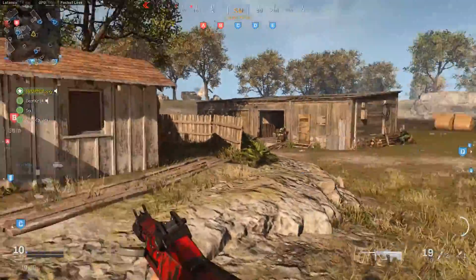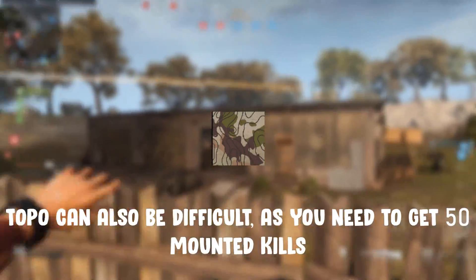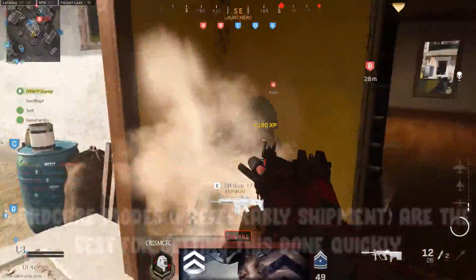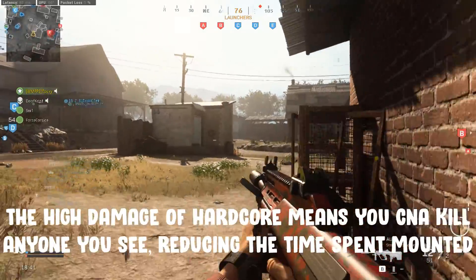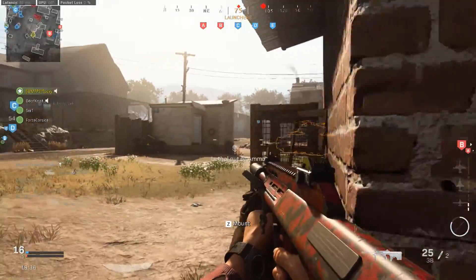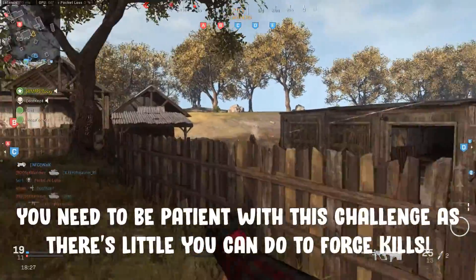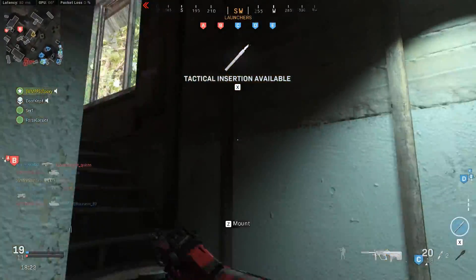Another camo that's a source of pain is Toppo, which requires 50 mount kills. This one is more of a pain because it forces you to stop moving and disrupts your flow. I'd absolutely recommend running into hardcore objective modes for this — Shipment 24-7 is your best option, but any objective mode will do. The super high damage in hardcore means you can take down anyone you see when mounted. Simply spawn in, sprint to a piece of cover near a high-traffic area, and mount up. Start working on this as soon as possible so you don't have it hanging over you.